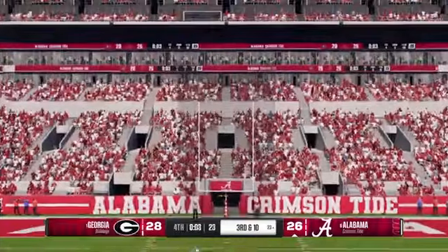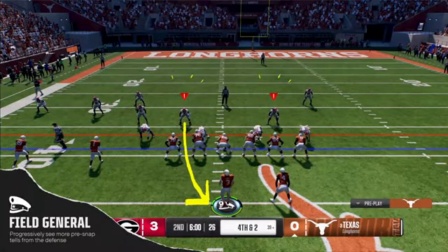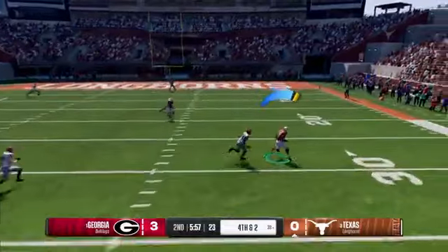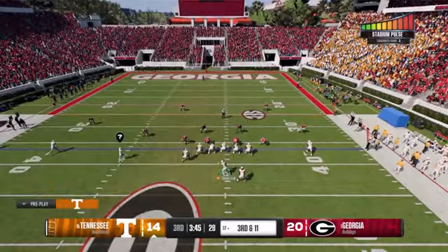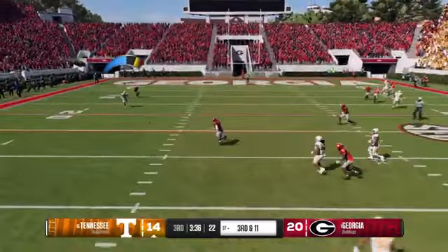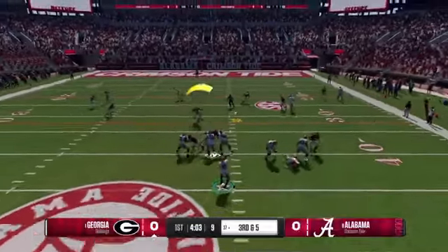Physical abilities boost attributes like breaking tackles or can provide protection from wear and tear. Mental abilities enhance intangible traits like leadership, pre-snap clarity to line up a scrimmage, and staying calm under pressure. Here you can see the stadium pulse meter is maxed out, but the visiting quarterback does not have the mental ability Headstrong, which provides resistance to distractions. The visiting quarterback here does have Headstrong active, so he can see the field more clearly and will be less prone to mistakes for this play.